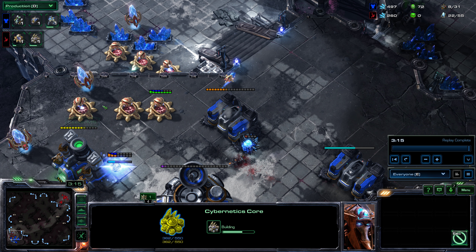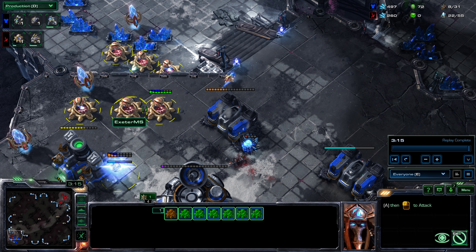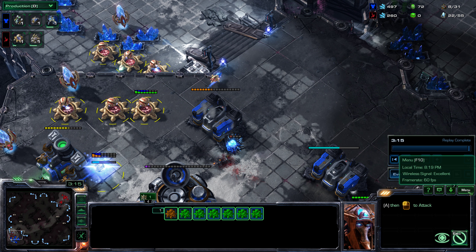As Protoss, if your build is normal you'll probably have a gateway and a cybernetics core, which gives you the ability to build shield batteries. You can frequently defend a creeping cannon rush by building a couple of shield batteries. As the worker comes up to plant cannons, two or three stalkers with two or three shield batteries behind them can take on a cannon without dying. Alternatively, if you have your own forge, build a cannon. So there it is — cannon rush: horrible, nasty things. Nobody likes them. GG.